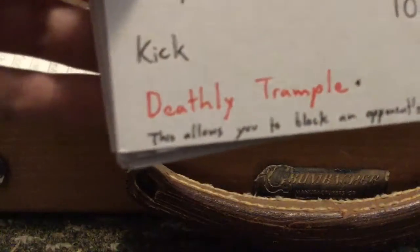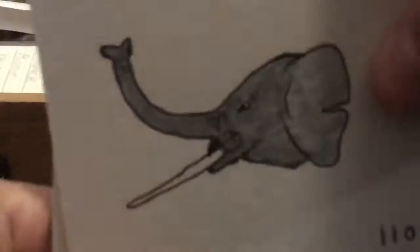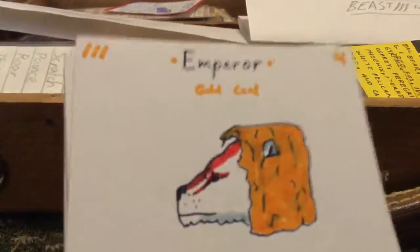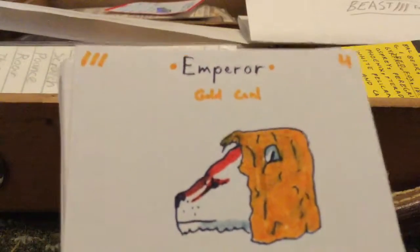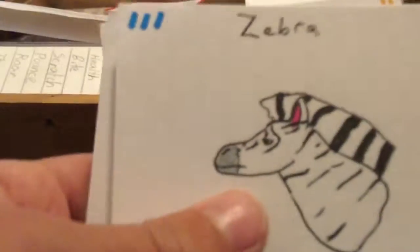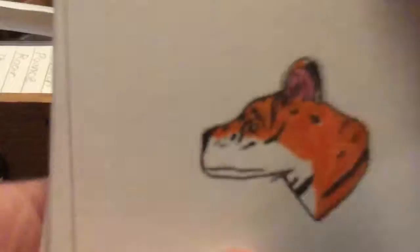Bison has Deathly Trample. African Elephant has Ivory Impale. Komodo Dragon is an epic with Doom Spit. The Emperor is the best card — he's a gold card with Golden Attack. Zebra has Confusing Stripes. These aren't in any order, they're just mixed up.